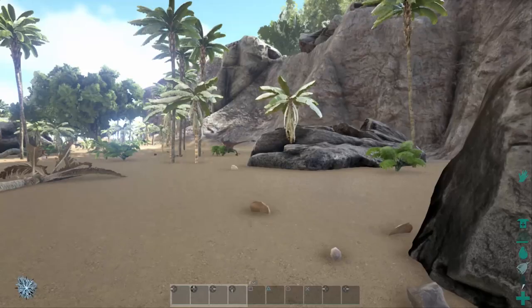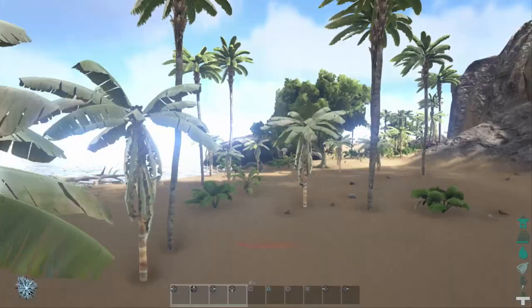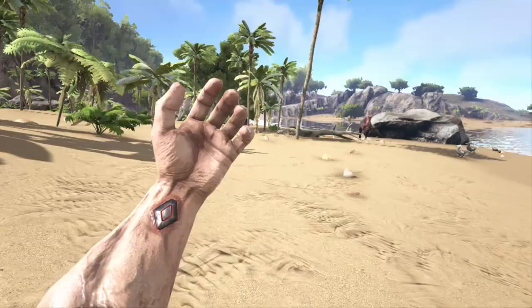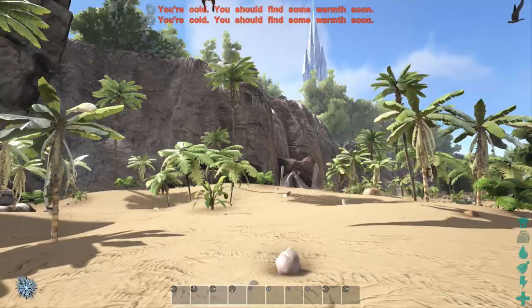I probably won't survive this as a low level, so we're going to have to let him kill us. When you're completely unarmed and brand new, raptors and dilos are your worst enemy. Don't be too down if that happens — if you come across a raptor, it is way above your ability to kill it. So let's spawn in again. I'm a little worried about running into that raptor again.